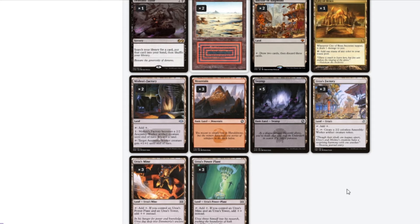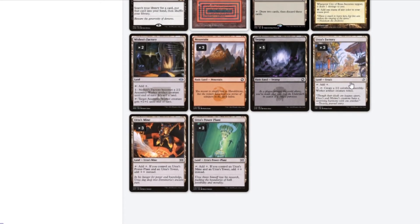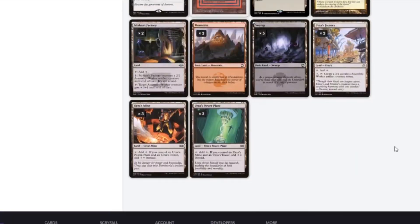With all three Tron pieces you make seven mana and just boom. Wait — I put in Factory, I didn't put in Tower. That's wrong, this should be a Tower not a Factory. My bad. But yeah, that is the deck — let's see how it does.